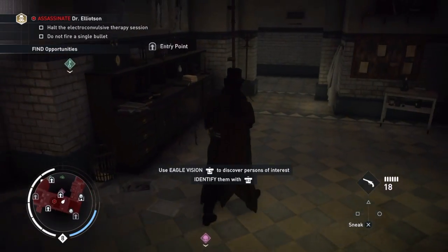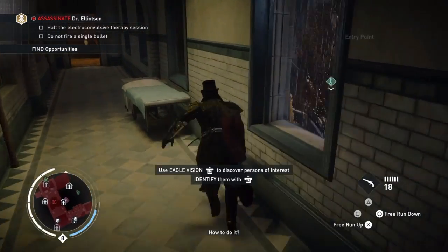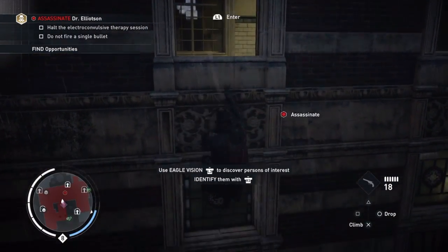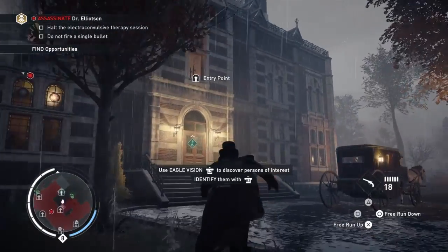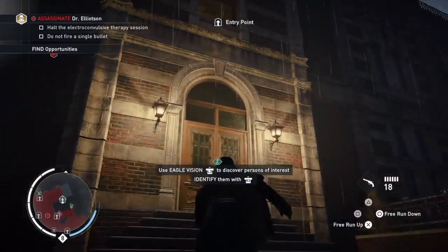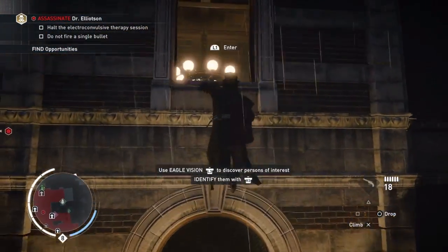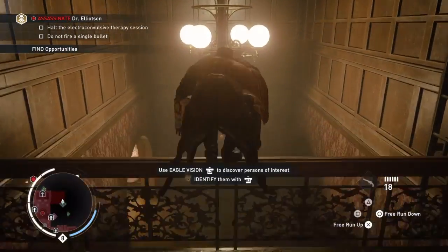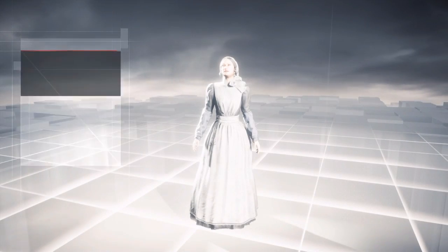I always found that cinematic to be pretty interesting — it's a little gruesome. So, you're going to go out this window, and like I said, it makes it quite easy to get to this first optional objective, which is to get the master key. You're just going to climb right up to this other entry point right here. Jump over the banister. And you've got to talk to this lady right here — the nurse.